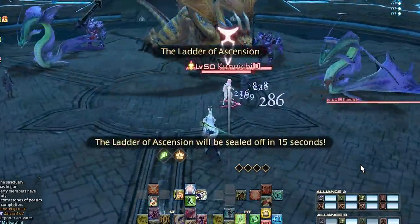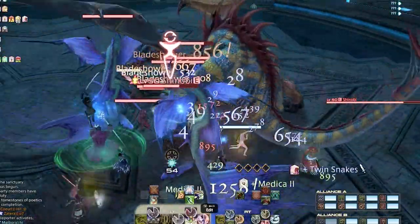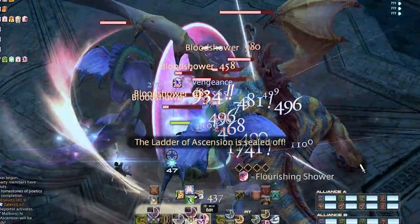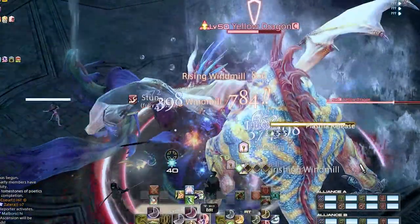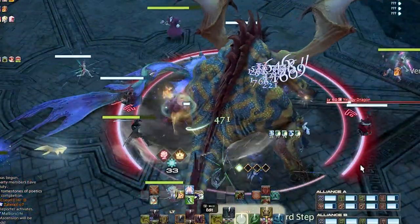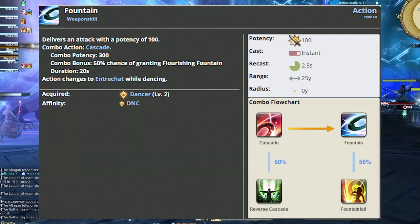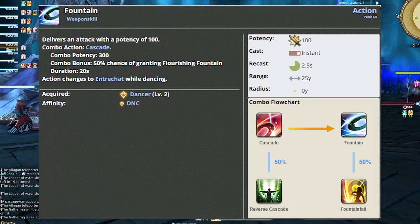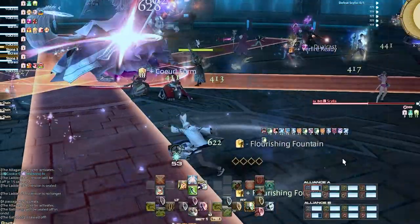Dancer: you technically have the majority of your toolkit by this time. You get used to switching back and forth between single target and AoE depending on the number of enemies. This job is the easiest for switching back and forth as the procs don't go away immediately if you don't use them. Keep Standard Step on cooldown. The really super fun part about Dancer is that there's no set rotation since your skills are RNG-based. You're getting used to using your procs as they come up — for example, using Cascade and then proccing Fountain instead of using Fountain independently. Fountain independently is only 100 potency; Fountain procced is 300 potency. You can lose a lot of DPS if you don't use your procs.